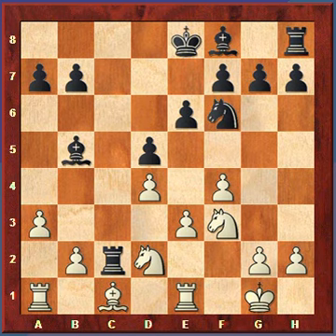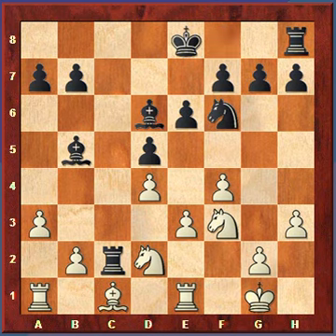Still black has a grip on the c-file. White plays h3 to prevent the move of knight to g4, and black plays bishop to d6.